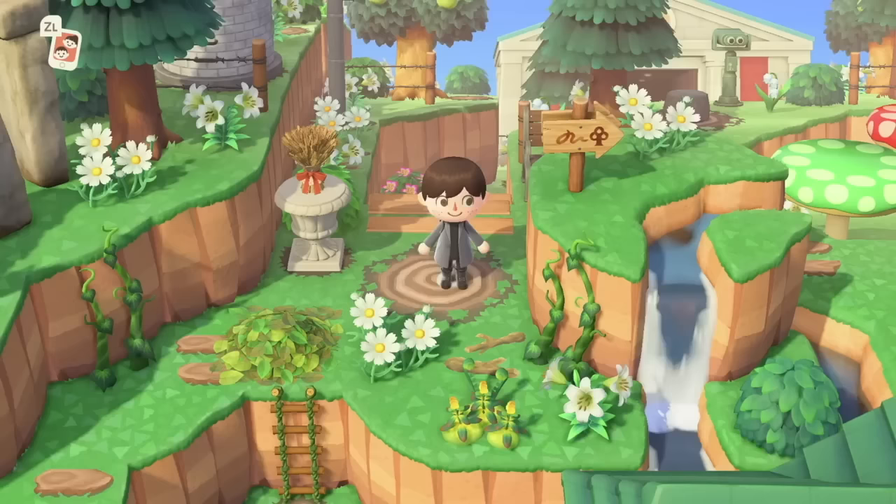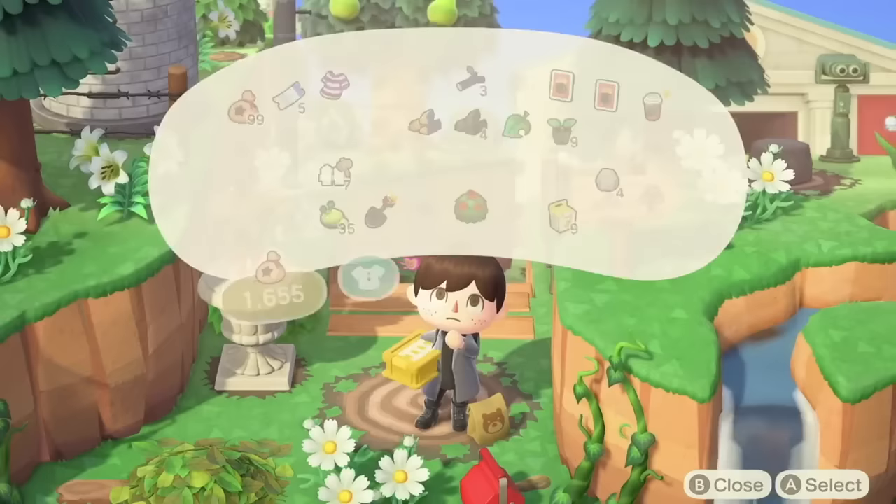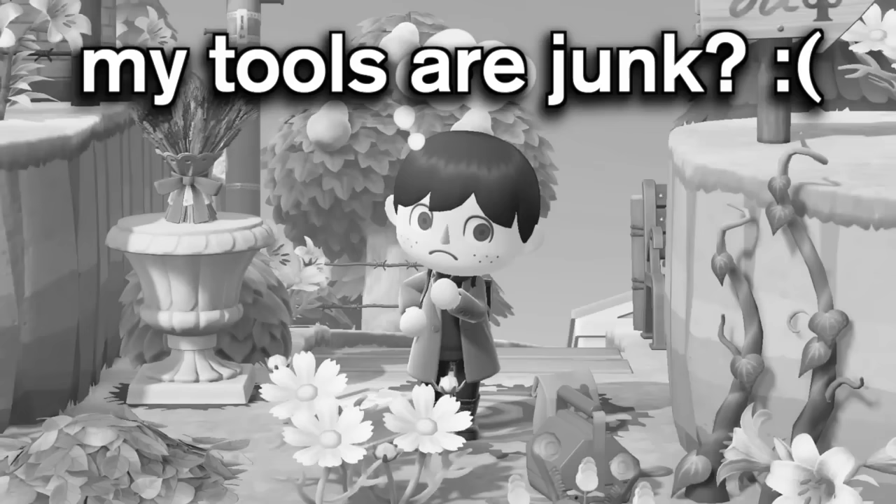Dropped — not placed — items that don't appear naturally around your island will negatively impact your 5-star rating, and 15 or more will give your island the 'messy' classification. This includes things like dropped tools or heart crystals. Whilst they might look pretty for decoration, if you're trying to get that 5-star island you probably don't want too many of these around.